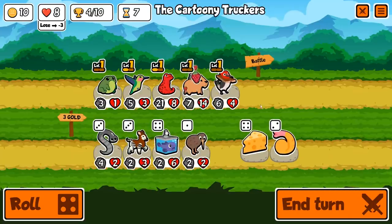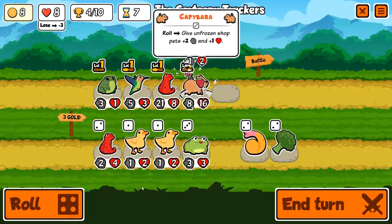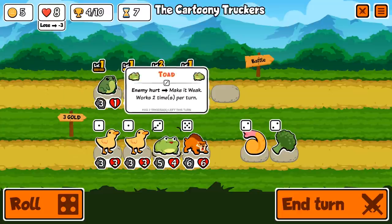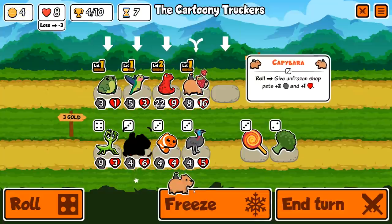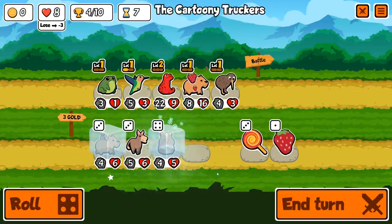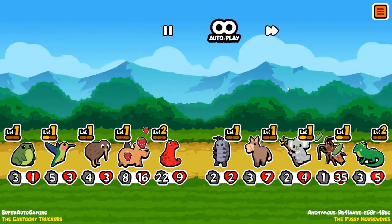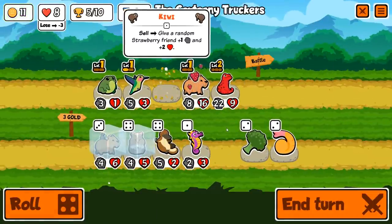Thankfully they just changed swordfish to now target the highest health enemy, which is absolutely insane - it's going to be really really good now. Our team was just so strong here. Getting capybara really big is always good because there are so many good strawberry synergies. Salamander's ability - at level two it gives plus four attack whenever you buy a unit that has a start of battle ability - is basically perfect for what we're trying to do.